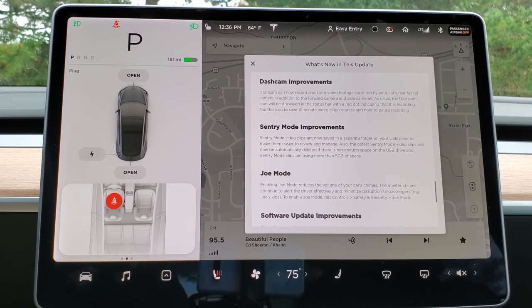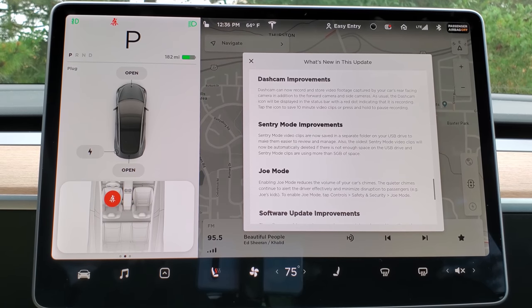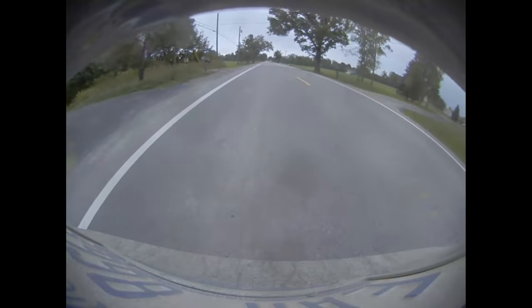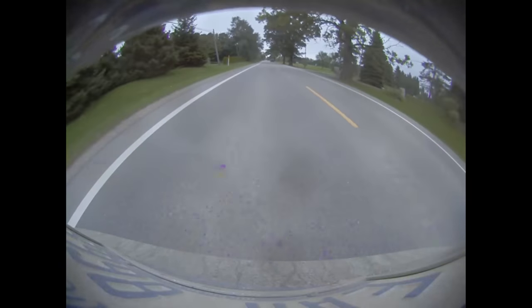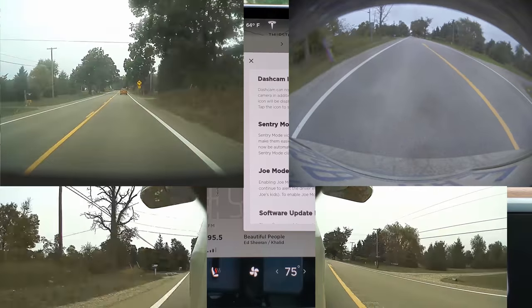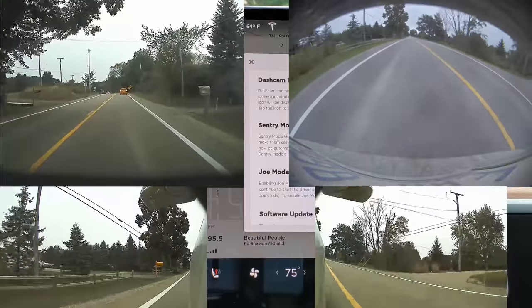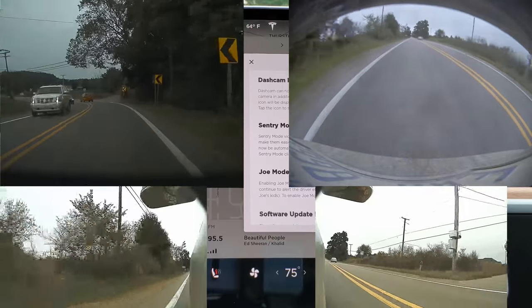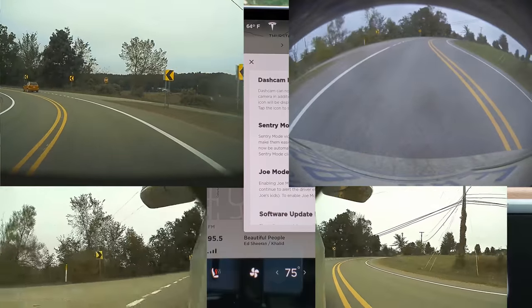In terms of dashcam improvements and Sentry mode improvements, two awesome things: for your dashcam, the rear camera is now always recording, so you now have four angles all around the car. The rear camera is really wide but it's awesome to have that perspective added, because that was a huge blind spot in people's TeslaCam footage. Also for Sentry mode, it now has a separate folder. Sentry mode used to be in the saved clips folder mixed with any clips you manually saved while driving, which was annoying. Now if there's nothing wrong with your car, you just delete the Sentry mode folder, and your saved clips are separate.